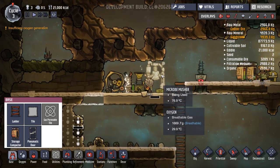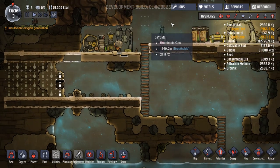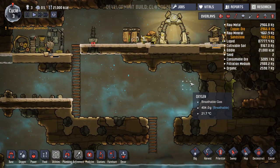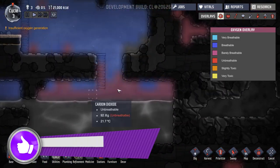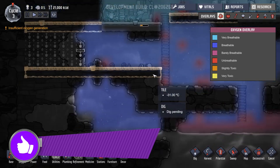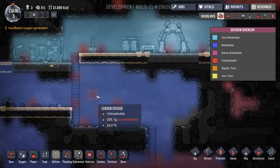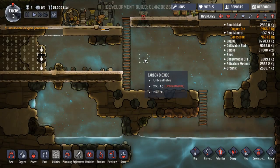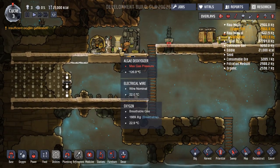We do not want to open that, otherwise we'd have big problems. Insufficient oxygen generation - really. Let's have a look at our oxygen overlay. We've got it open to this down here, although this is all very breathable. There are little pockets of unbreathable floating around - carbon dioxide. So it doesn't look like we need much more oxygen generation.